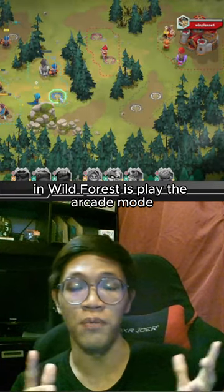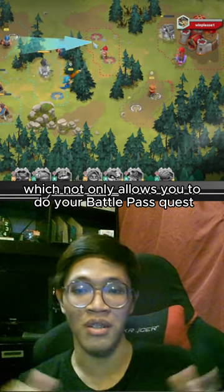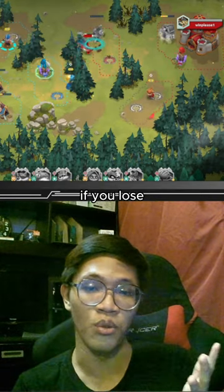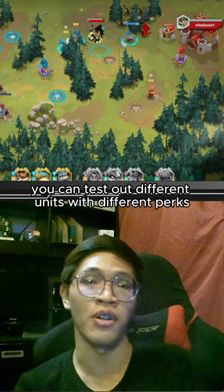The best thing you can do right now in Wild Forest is to play the arcade mode, which not only allows you to do your battle pass quests without losing any trophies if you lose, but since it randomly assigns a deck of units to you, you can test out different units with different perks right now.